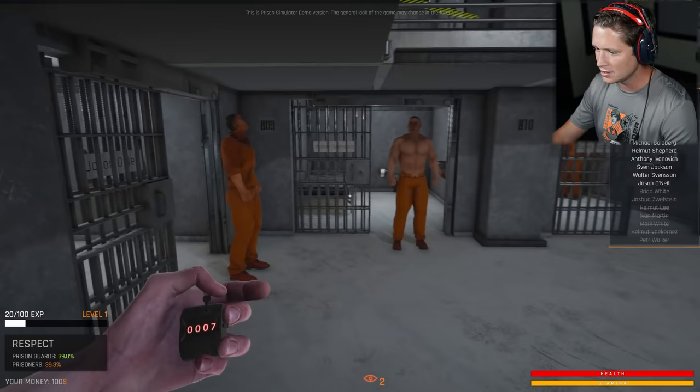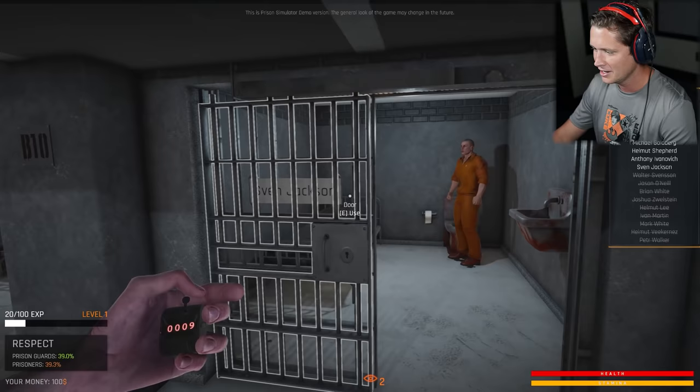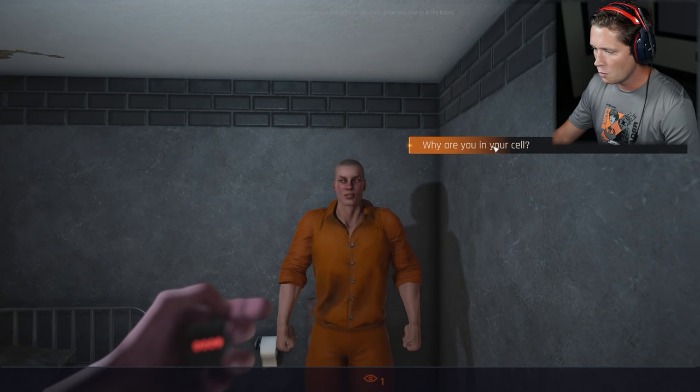Jason O'Neill, how you doing? Walter Svinson looking pretty ripped. It's Finn Jackson - what's going on here? He's feeling a little aggressive. He's part of the Urchins or whatever we had.